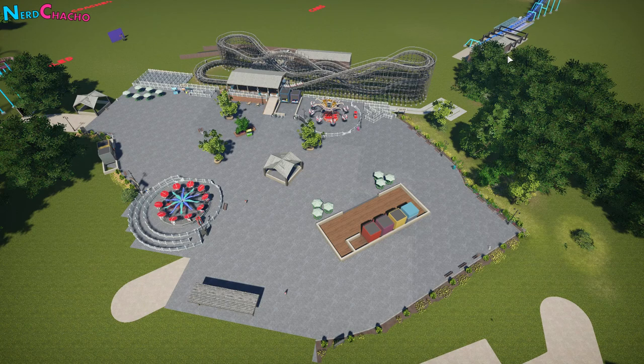Zones usually consist of clusters of things: rides, shops for food, drink, gifts, games, and so on. They may also have other facilities like toilets, cash machines, phone boxes, lockers, and guest services.